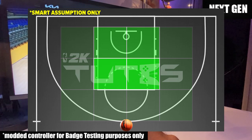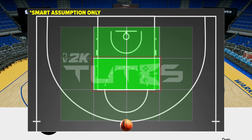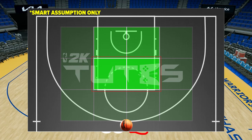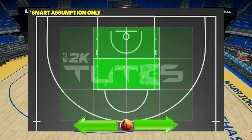Just a smart assumption: on the horizontal perspective it will be even, and on the vertical perspective it's more likely to be farther from the basket. And as you go to whatever side, that increases the chance of the ball going to that side as well.